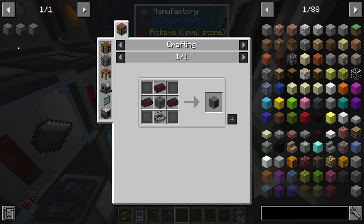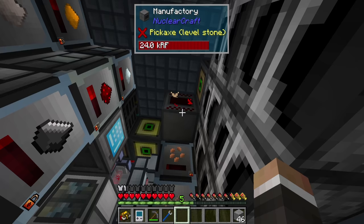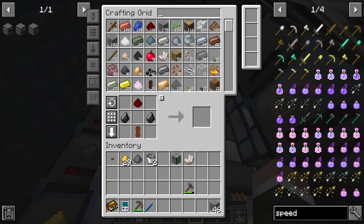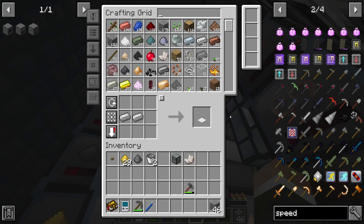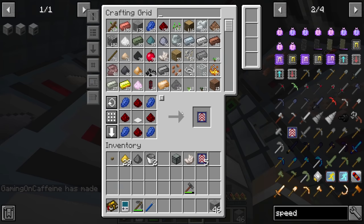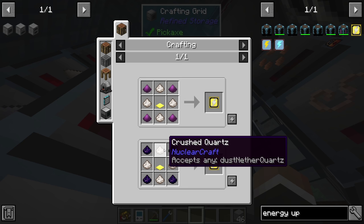The graphite dust combined with lead makes the basic plating, which lets us make both the melter and ingot former. Someone suggests speed upgrades for these machines, and I'm cautious because we don't have much power right now. Adding speed upgrades does speed things up tremendously but increases power consumption significantly. However, you can offset that with energy upgrades, which in our circumstances should make life much easier.